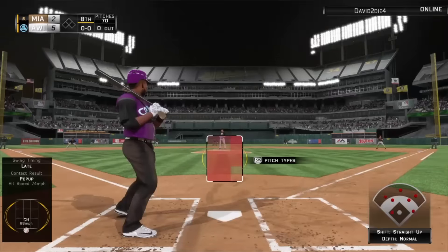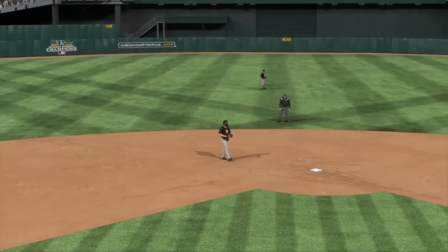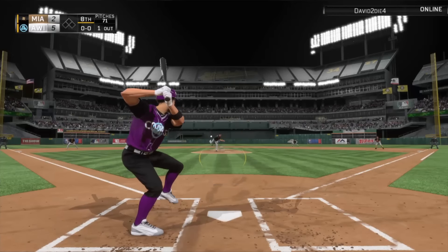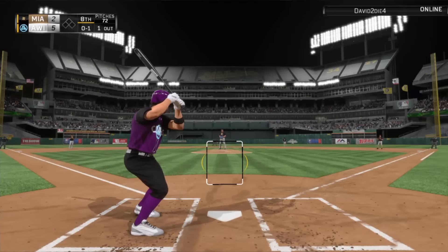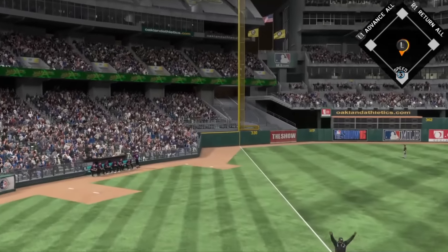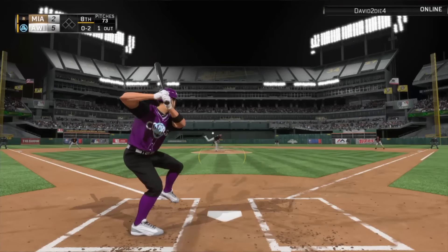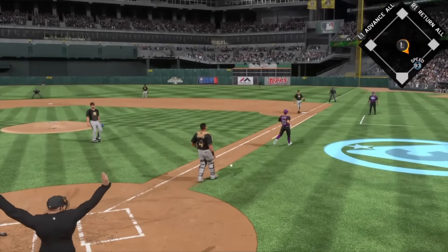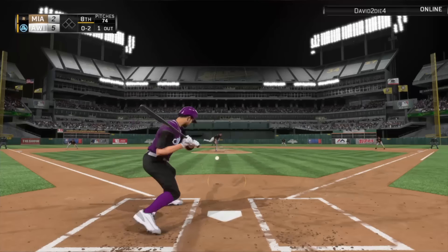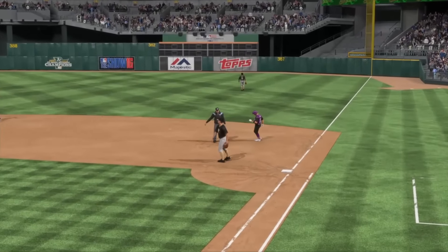Bottom of the eighth — hopefully this is the last inning we get to bat. A couple more insurance runs would be nice, but all five of those runs came from home runs today. Matt Harvey just made it even tougher. That ball's crushed but it's a foul ball. He just loves leaving that slider right in the middle — he's been trying to get the sliders out here but missing a little bit. One more out in the bottom half of the eighth.